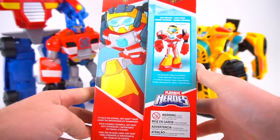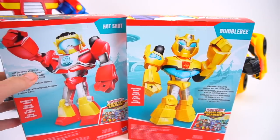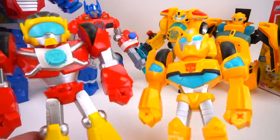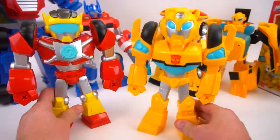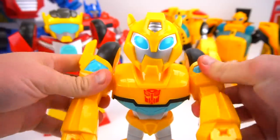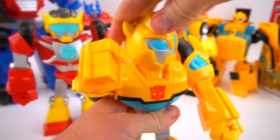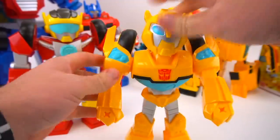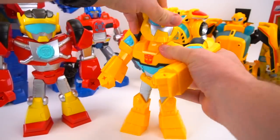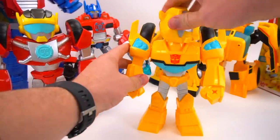You can also get Bumblebee and Hot Shot at your local store - this is what the boxes look like. Let's get them out of the packages. Out of the box they look pretty cool with lots of good designs and different paint. Here is Bumblebee - his arms move, shoulders move, you can put his hand up or the other way, his head even turns all the way around, and his legs spin all the way around so you can put them in different poses.